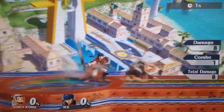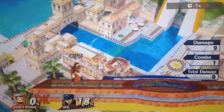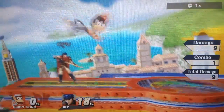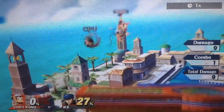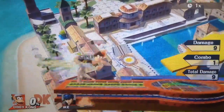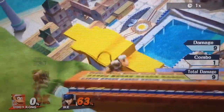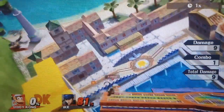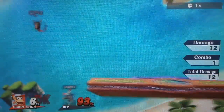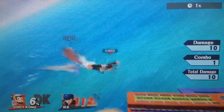Diddy Kong's back air is a quick-hitting, killing, fast-damaging move like most of his aerials. It is similar to forward air but has a little bit more knockback and a little less range. It's really good for killing the opponent off the stage — back airs usually kill earlier than forward airs. Forward air has a bigger hitbox while back air has more knockback. If you stall out your forward air, switch to a lot of back airs for kills — that's usually what I end up doing, getting kills late into the game because forward air gets staled out.